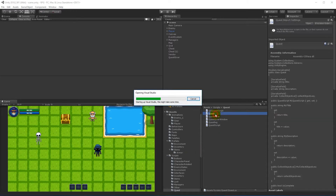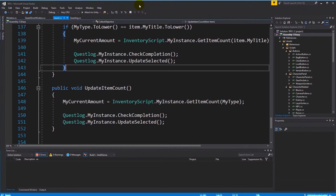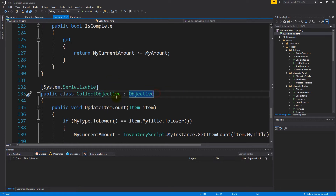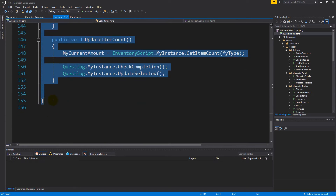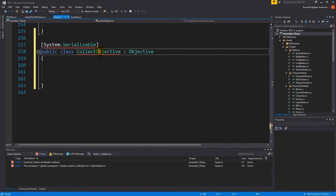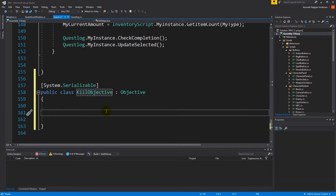The first thing we have to do is open up our quest script, because at the bottom we have some objectives and we will need to create a new objective for our kill quest. We go to our quest script where we have something called collect objective — we'll do the same just for kill objective. The easiest thing is to copy the whole thing and paste it below, delete the functions, and rename it to kill objective.